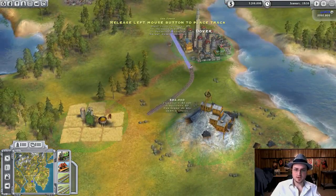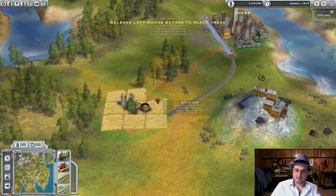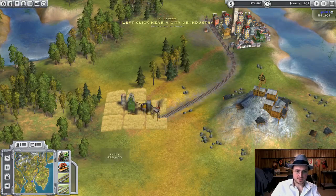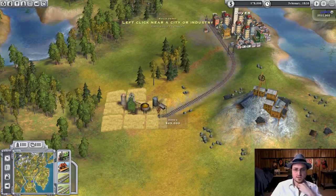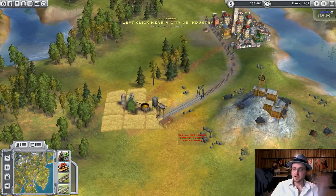We're going to lay a little bit of track — we do have to start with an existing track. We'll just curve it out here. There's a little green circle around the grain company; as long as my track ends up inside of that, that's all I need. Then I can build a depot right over here — it'll be a little grain elevator. Very nice.